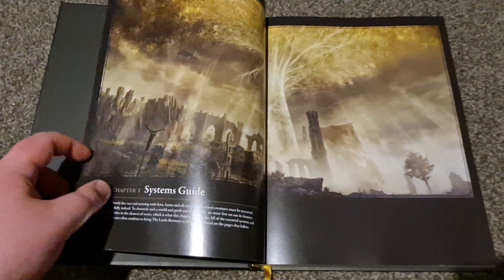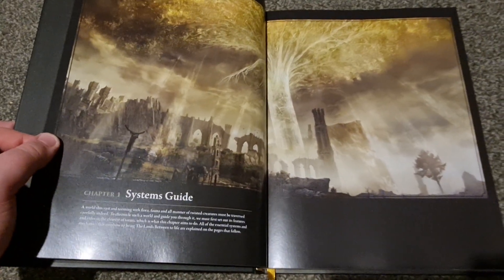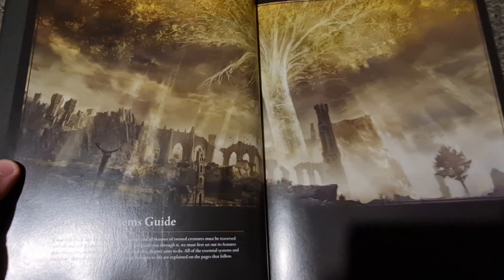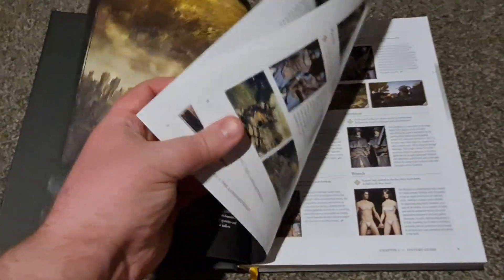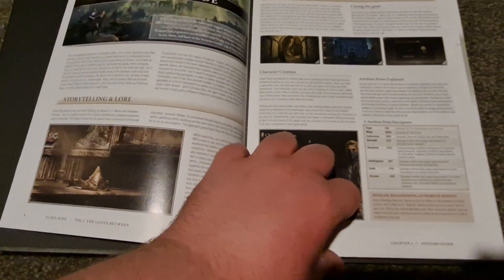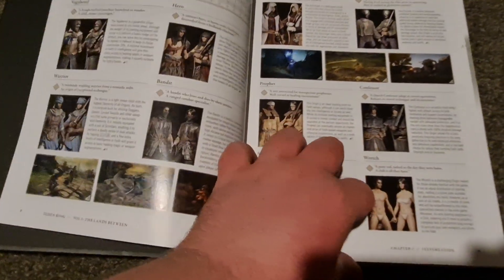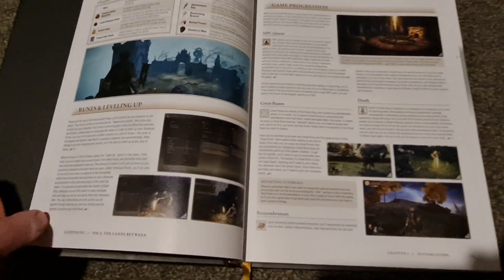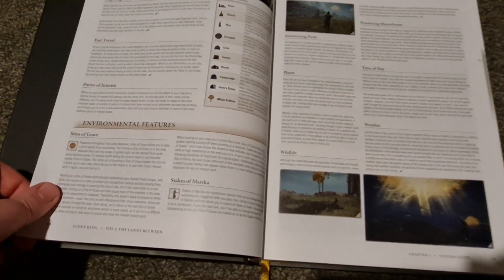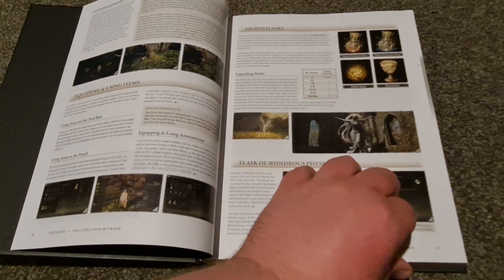Let's flip a page and start with the systems guide. Here we have a nice picture of the Erdtree — that's what it's called, right? — from the perspective of standing in Limgrave. So, here we have how to play the game, how the game works, things like that. It's a proper strategy guide; the things you would expect in a strategy guide are in it. We have the different classes, runes and leveling up, game progression, basic movements. It goes through literally everything in depth, full on. Quite nice.